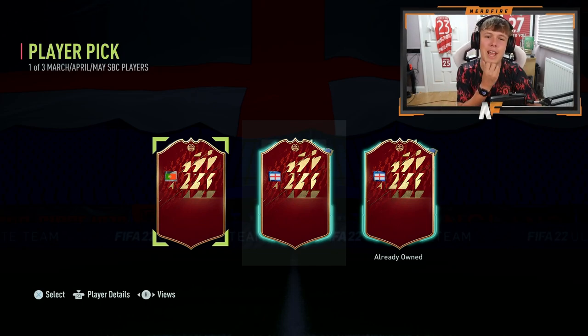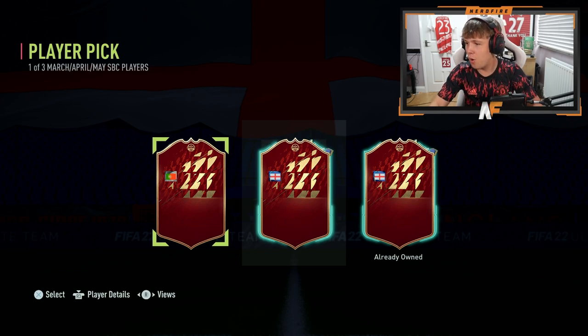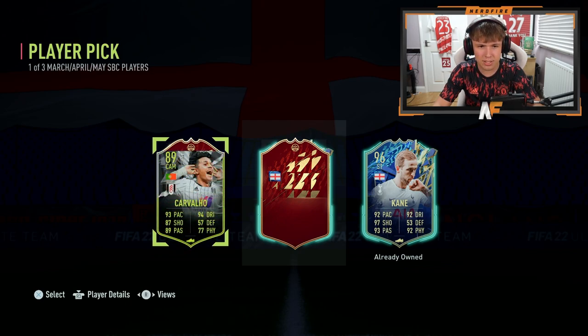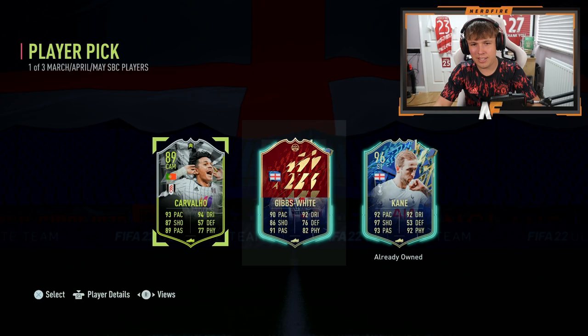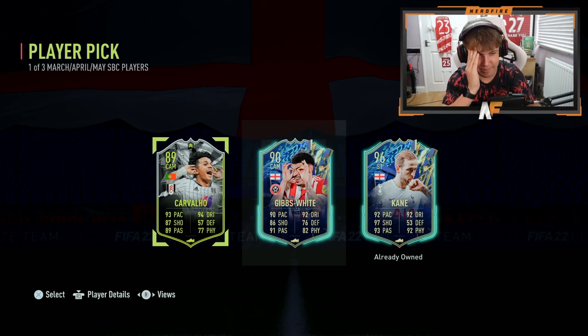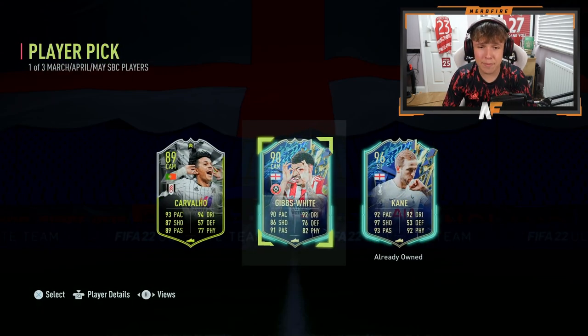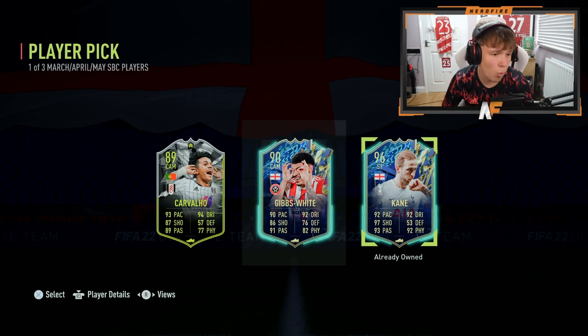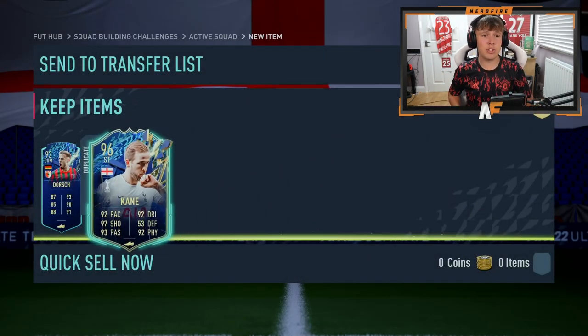Player pick number two has Portugal on the left and England in both the middle and right. I already own the right English player — I had a feeling it was Foden, but it turned out to be Kane, which also would have been a massive dub. The middle one is Gibbs-White, which is terrible. I'm going to take Kane as 96-rated fodder and chuck him into whatever SBC drops next. So that's my two done on the main account — Dorsch on the first, Kane on the second.